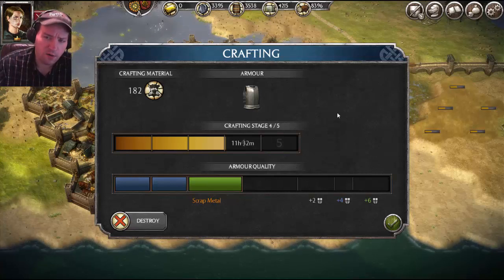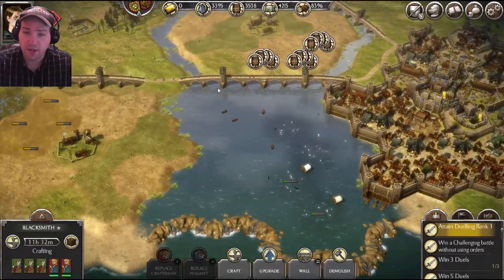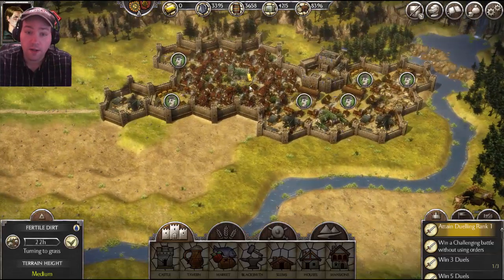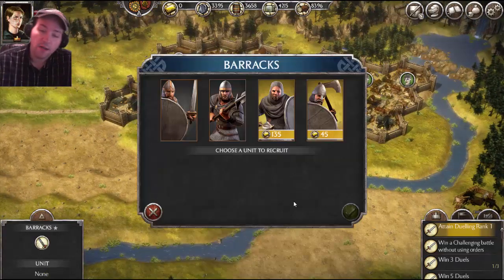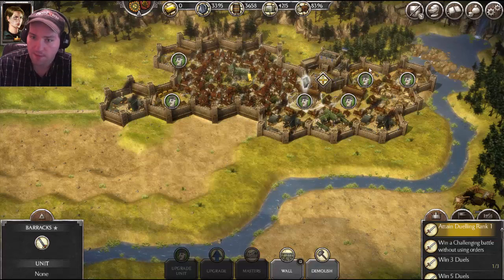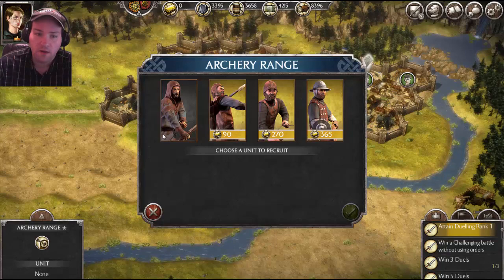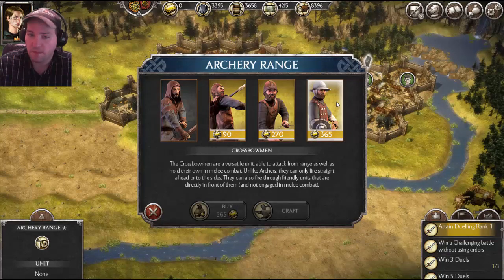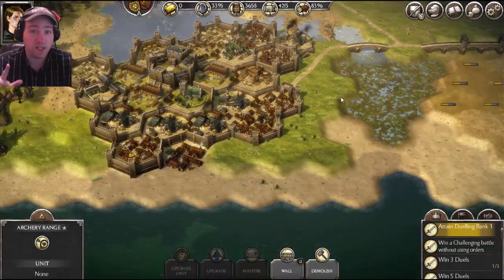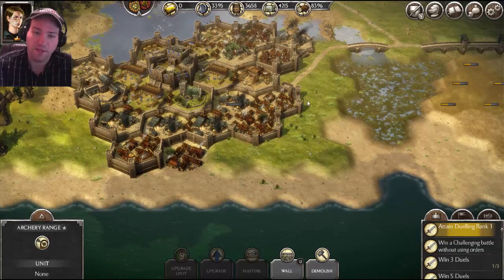Now, when you're going to craft your item, you're going to select what you want to craft. You can either craft just the weapons or armor, or you can craft the equipment necessary to hire a specific troop, like axemen, macemen, a new trebuchet, a mangonel, javelin throwers, composite bows, and crossbows. Those are very expensive and take over a hundred crafting material at a time.